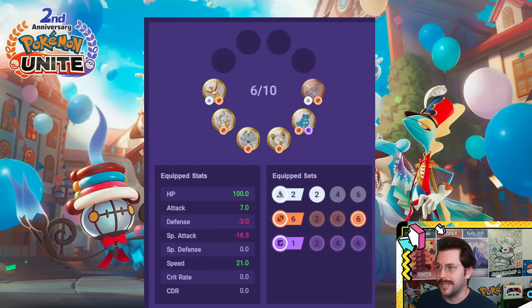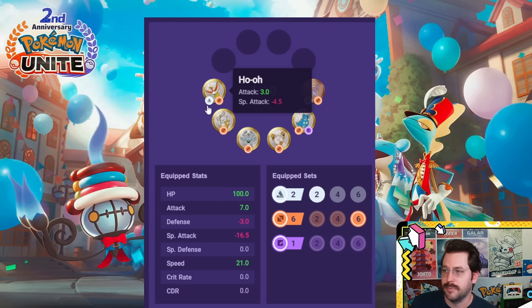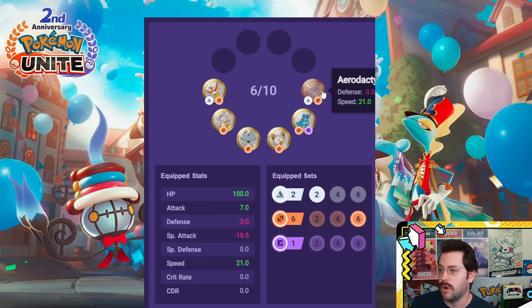Before we get started with specific Pokemon, let's talk about an emblem set that is essentially the core of all physical attack-based Pokemon inside the game right now. The big thing that changed with a lot of physical attackers in the game is this emblem right here — Ho-Oh. It is extremely valuable. It is white and brown, gives you three attack, and gives you negative four and a half special attack. It is the perfect emblem for all attack-based Pokemon, and it allows you to create the most powerful sets alongside Aerodactyl.